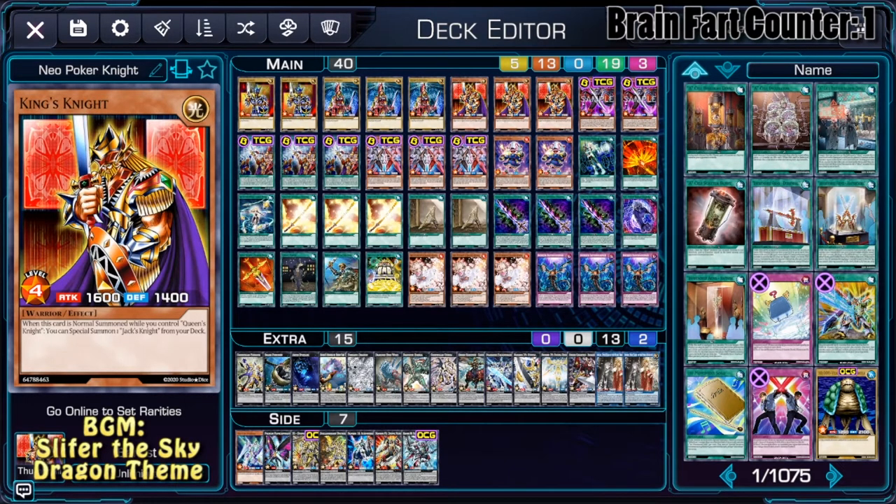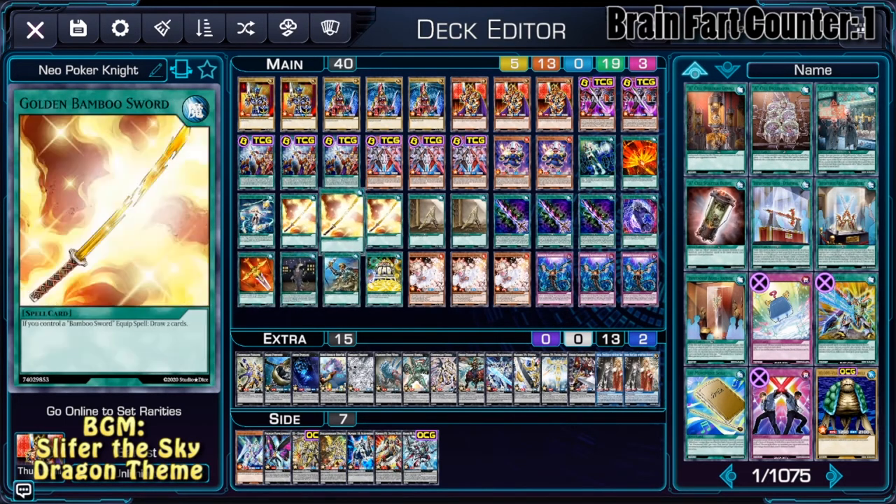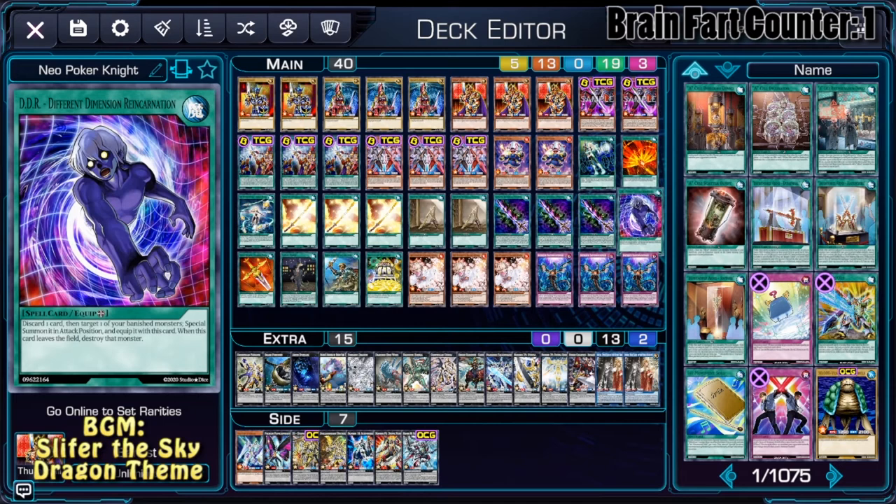The rest of the main deck is very standard stuff — the equips like DDR, Living Fossil, the Bamboo Swords. Nothing very interesting here.